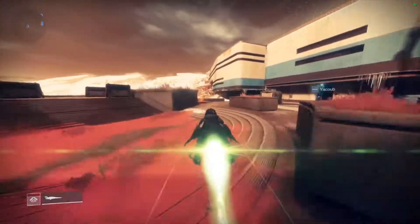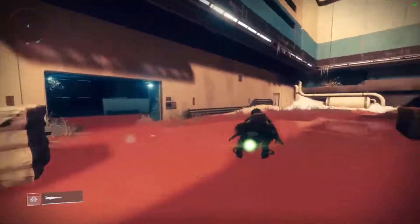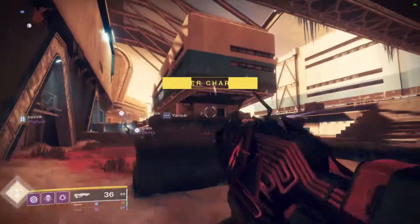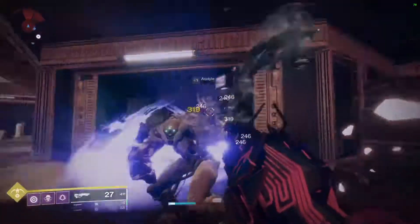So to start off, it has extended barrel, so the range is crazy. Handling speed is decreased and it moderately controls recoil — a bit of an understatement with this thing. Accurized rounds give even more range. Outlaw makes the reload quicker after getting a precision kill, and believe me, with this thing you're going to want to get precision kills.